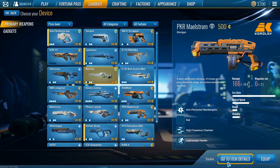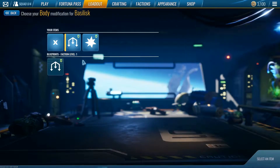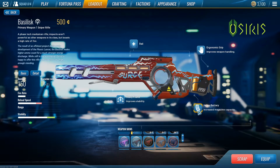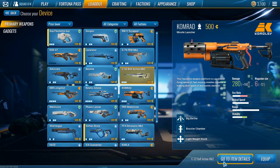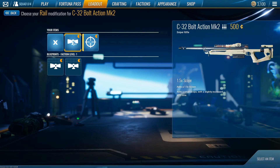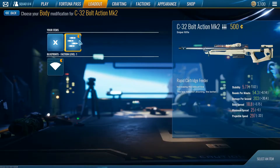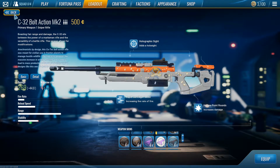Next C tier weapon is the Basilisk. I wouldn't really suggest it but it's still good — a good hitscan. I'd still suggest the Lacerator or Phasic over this, but it's still good. Run Heavy Frame for the fire rate, Ergonomic for time-to-equip — you always want time-to-equip over anything else — and Heavy Battery so you can shoot more. Next C tier is the Bolt Action. It's been getting a lot better, I've seen more people use it. Run Holographic Sight or whatever optic you want, Hollow Point Rounds — you gain a ton of damage for a little projectile speed loss — and Rapid Cartridge for more rounds.